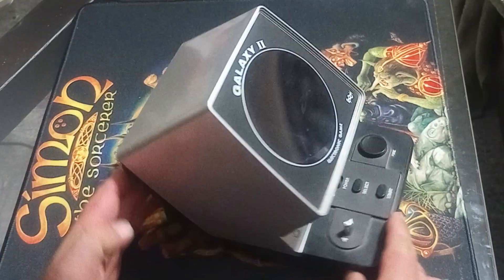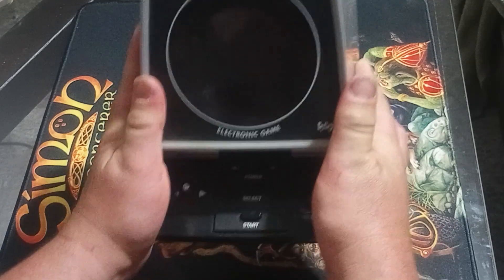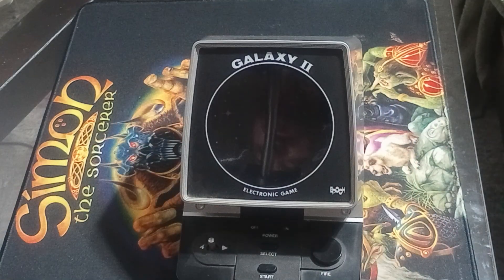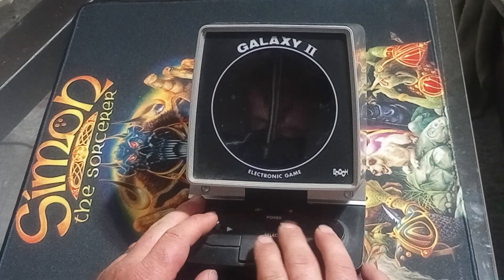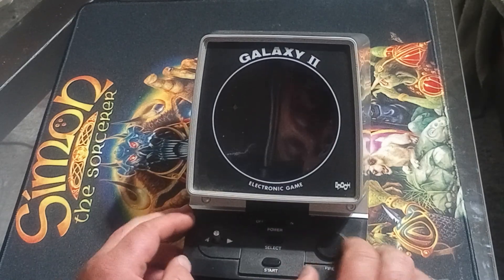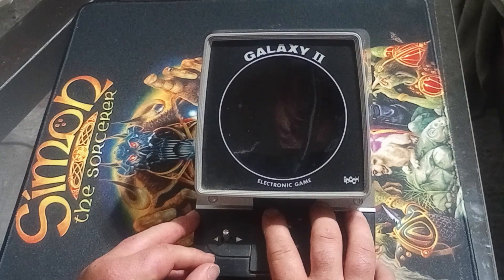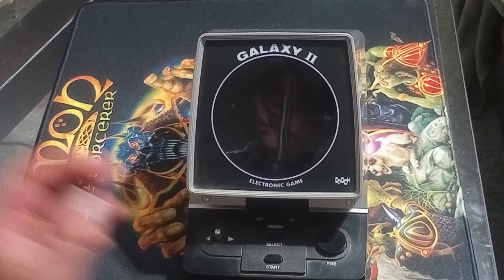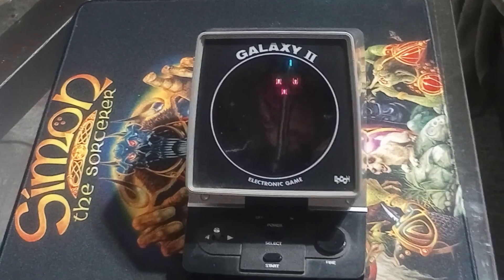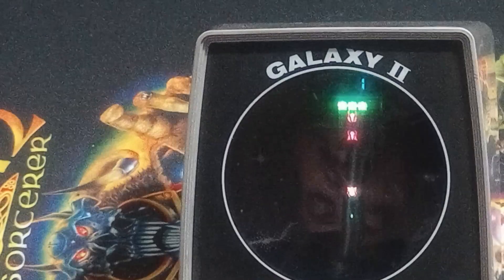Really enjoy the form factor on this guy here. It takes four C batteries, so it's got a good little bit of heft to it. You can see here at the control panel we have fire, left, right, power on and off. So what we're going to do is fire this guy up and zoom into the viewing area and see if we can't get you a good shot. It comes with full sound — that's a perk.